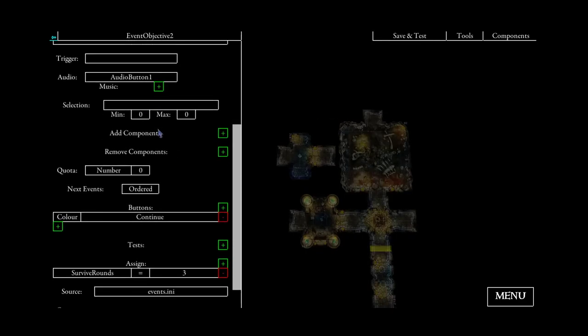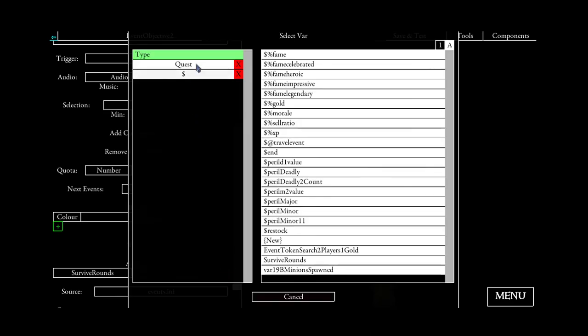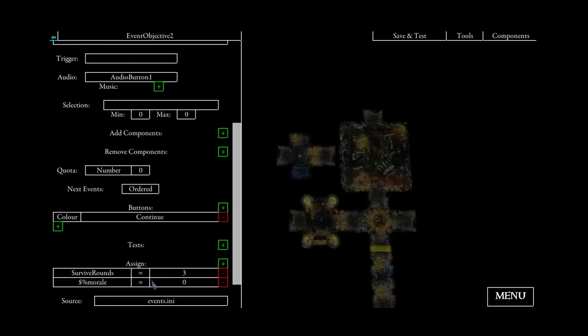As I said before, the morale will be set to 0. Morale is again a built-in variable. That's why we can just use it and set it to 0 afterwards.